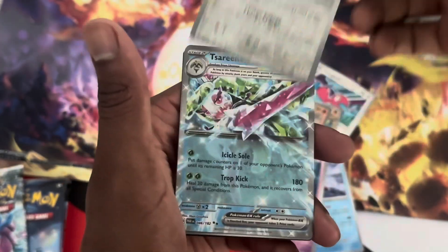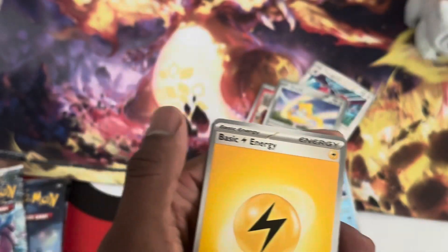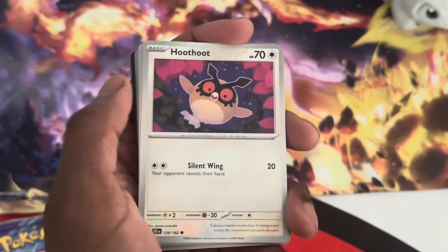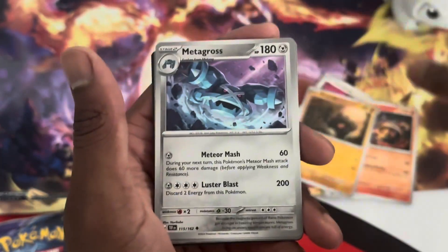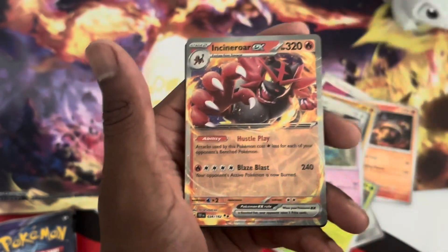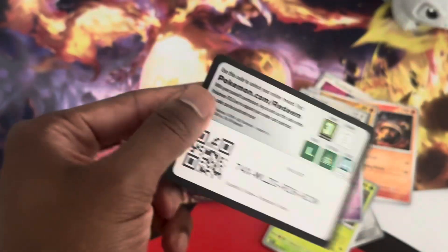Gorge guys, we got Volcanion, Jirachi, and the Serena EX. That Serena EX has whooped my butt a ton of times on TCG Live — that deck is absolutely nutty. It's no Charizard EX deck but it's definitely a deck to be reckoned with. We have the Roseray, Keldeo, Noctile, Bronzor, and the Incineroar EX — the VGC Demon himself. Let's get into Temporal Forces and see what we can get.